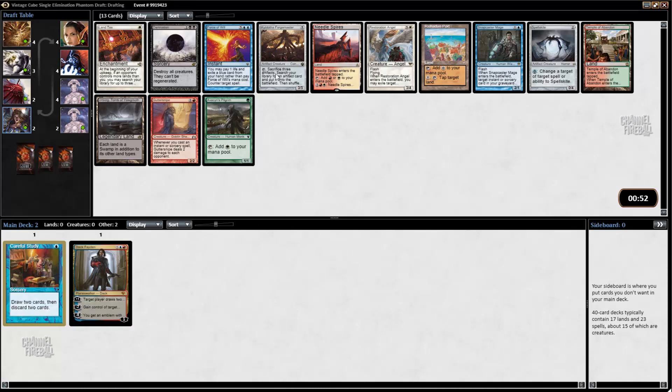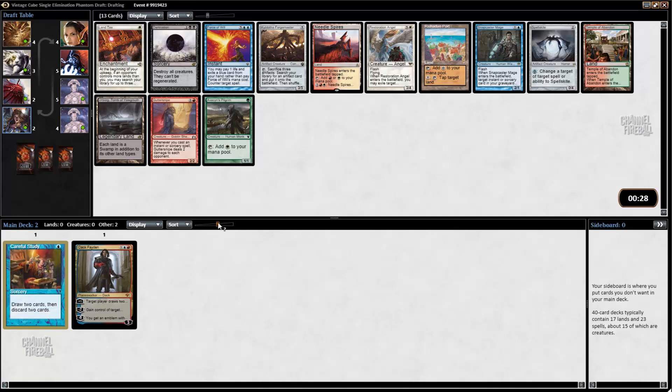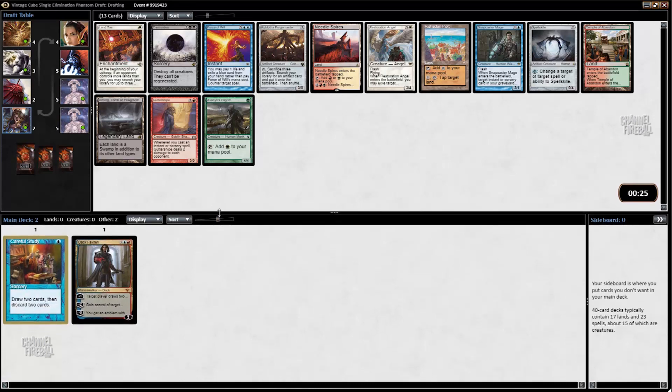Kadolta Forge Master works well with an Artifact theme if I can get a lot of Artifacts. Snapcaster Mage is just very good on its own. Force of Will is probably pretty good in this format considering people are doing broken stuff. Card advantage is usually very necessary in a regular cube, but in this kind of cube it's not as relevant. I think I want to Force the combo route and take Force of Will here. Yeah, YOLO — it's probably wrong.